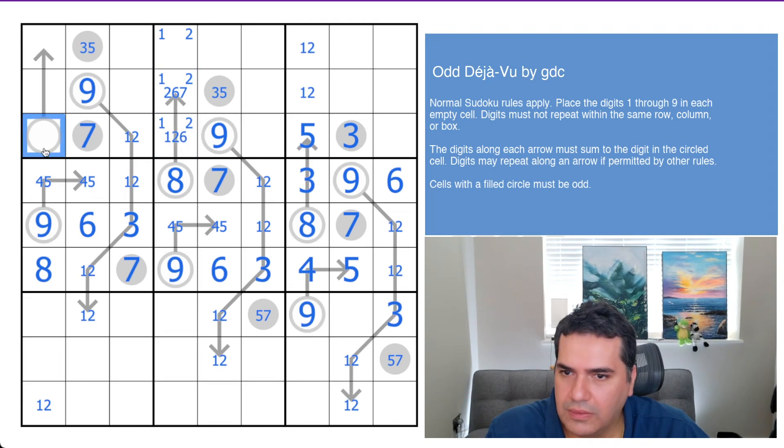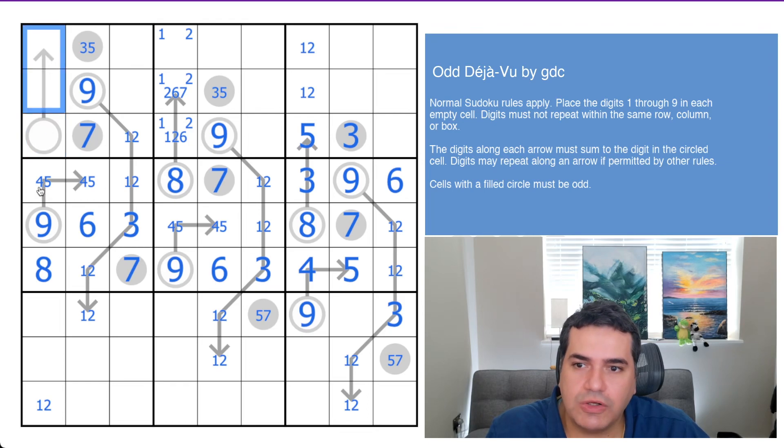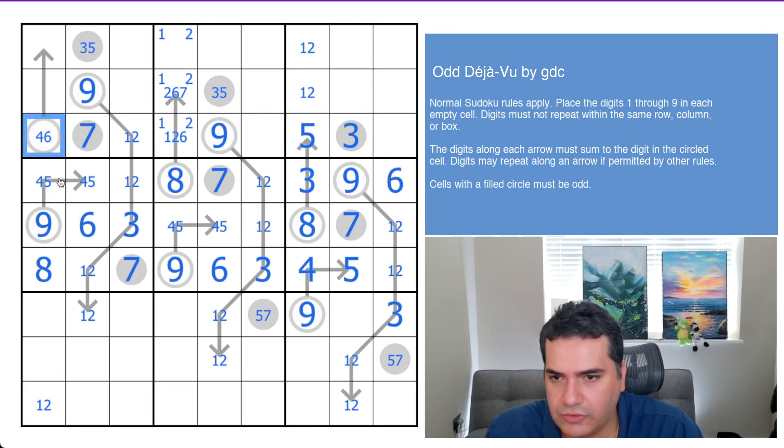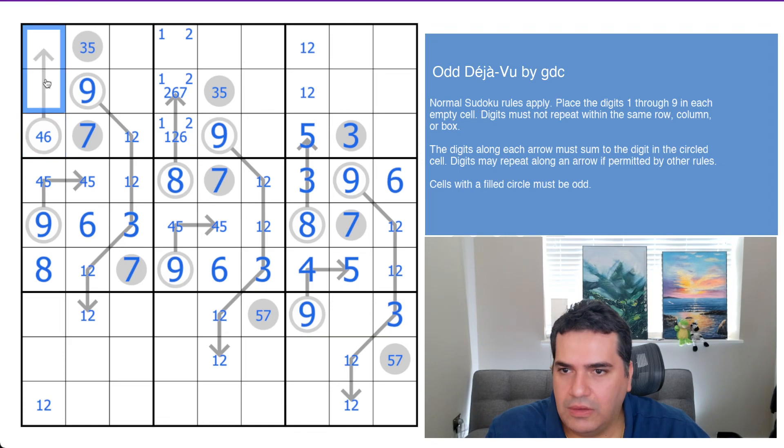Both one-seven and two-six are valid. Whatever this digit is, we know there's a one-two somewhere in this column, but it can't be in here — even the maximum of two would require two ones, which is impossible. So this has to be greater than three — a minimum of four. With a one-three pair it can't be five, could be six but not seven or eight, so it's only one of four or six. The arrow could be a one-three pair, one-five pair, or two-four set.